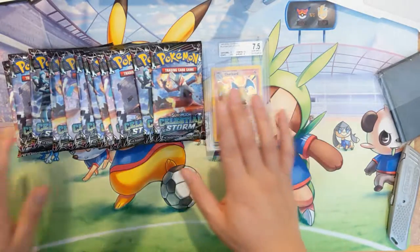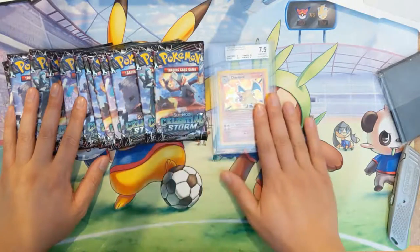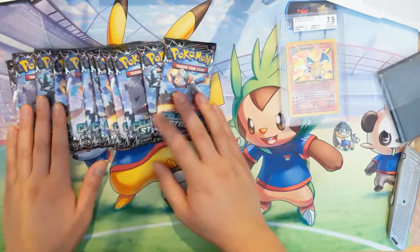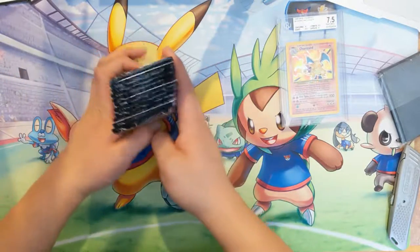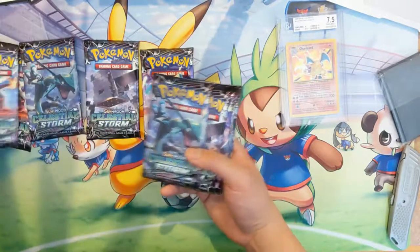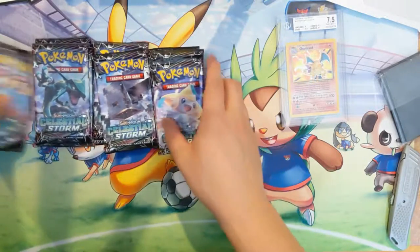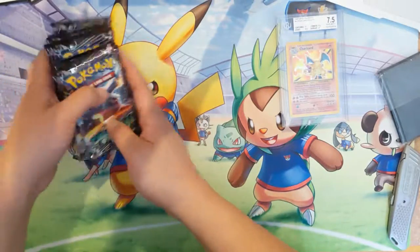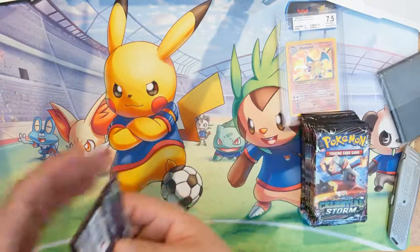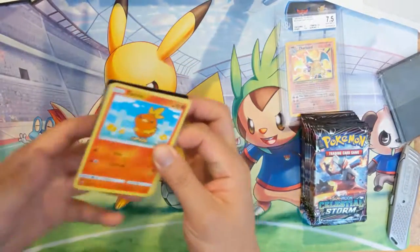Hey guys, it's I Want A Turtle, and today we are doing part 3 of our Celestial Storm booster box. We have good old Charizard here to bring us more luck because last time he did a great job — we had a very strong opening. We have 12 more packs, and because it worked out so well last time, we're going to order them as follows: Blaziken first, because in my opinion Blaziken kind of sucks. Sorry Torchic.